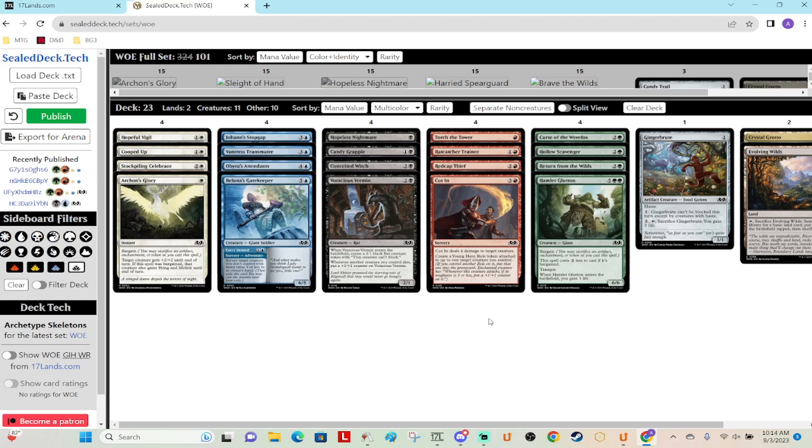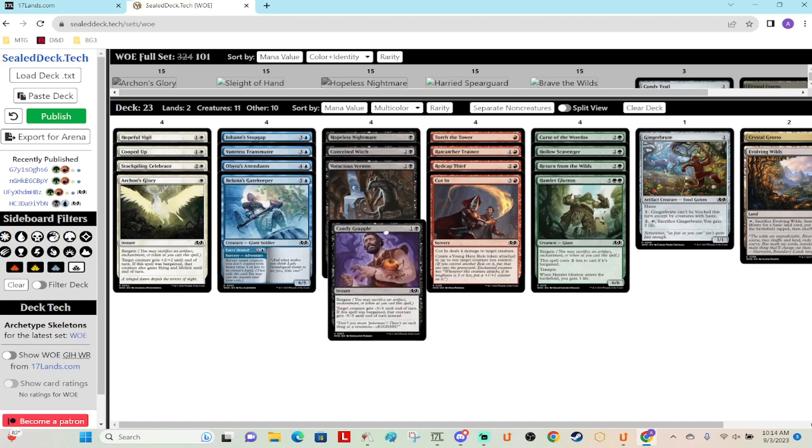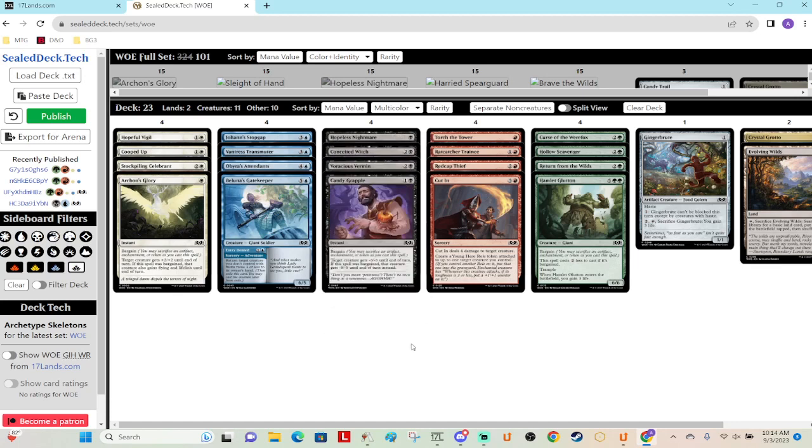The next three are kind of the Junk colors. Number one is probably Candy Grapple — great rate, instant, minus three minus three for two mana, and you can bargain to kill most creatures in the set other than cards like Hamlet Glutton. So I think this will be top.